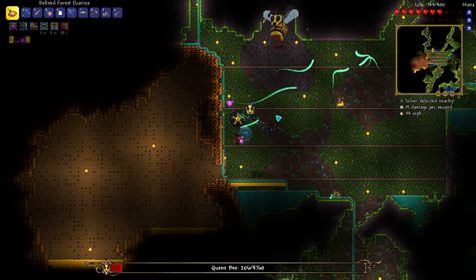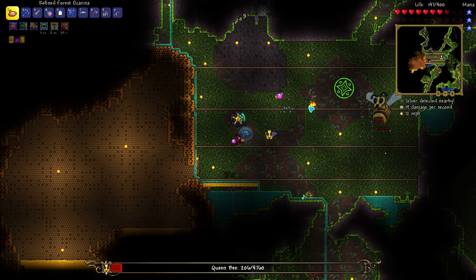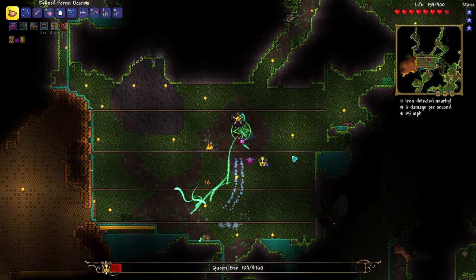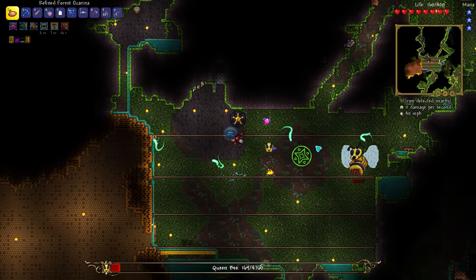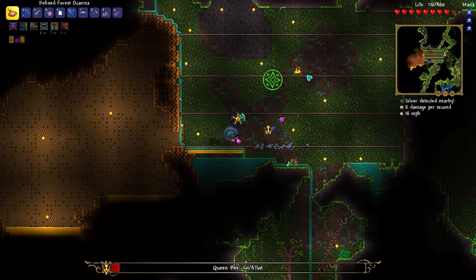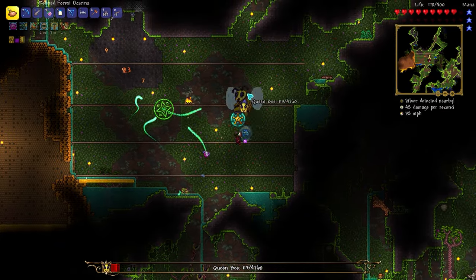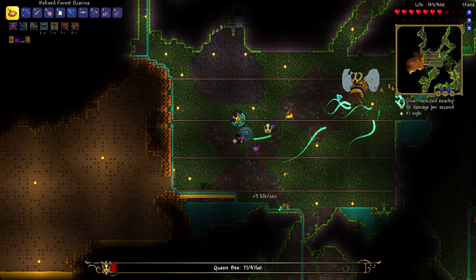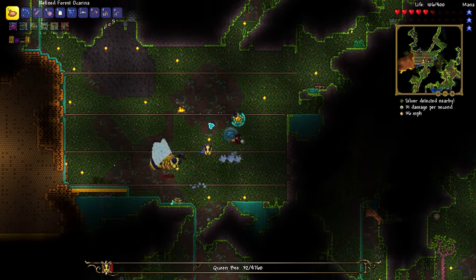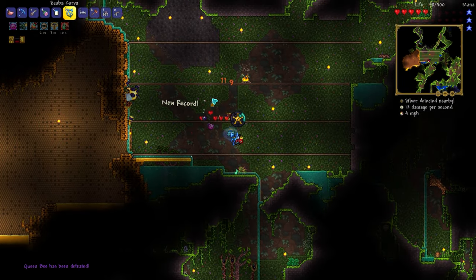Now she's machine gunning us. Regen, regen, regen, regen — keep it together. She's so fast. I need more inspiration — I'm using all of it when I shouldn't be. I have three seconds left on a heal. Tuba to death — oh, we did it with the tuba!